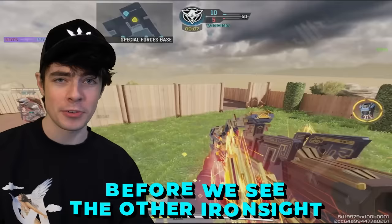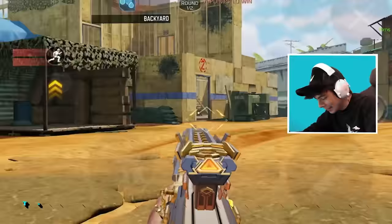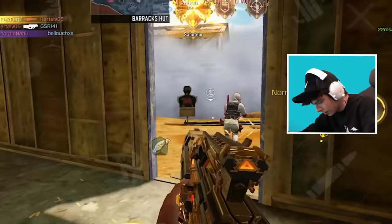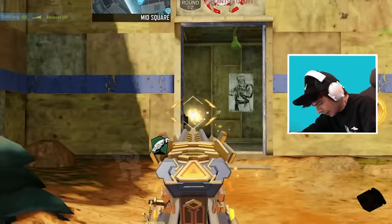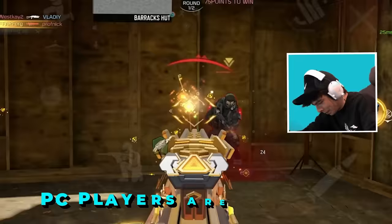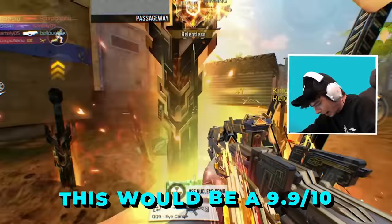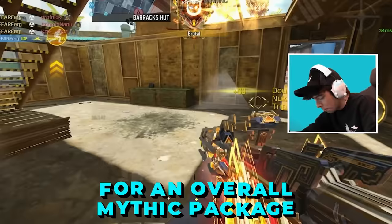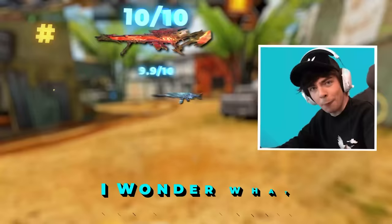Before we see the other iron sight, I got so caught up playing with this that I didn't show you guys the sword in-game — that is sick. There's no way they gave us two iron sights for one skin. This one looks just as good as the last one. This is without a doubt one of my favorite skins of all time — the colors, the kill effect, the iron sight, and even the inspect are all world class. PC players are going to be so mad. If the last iron sight was a 10, this would be a 9.9 — I like the first iron sight better. For an overall Mythic package, I think this is my favorite of all time. Subscribe if mobile gamers are real gamers.